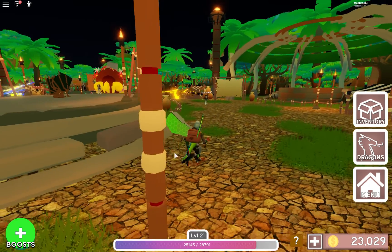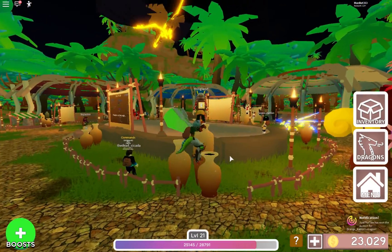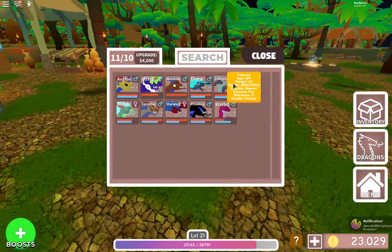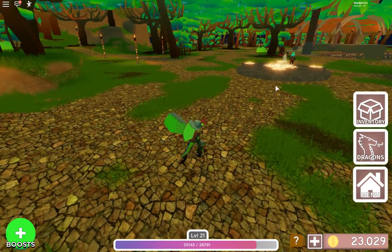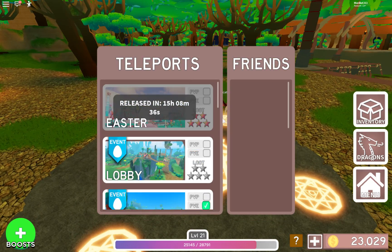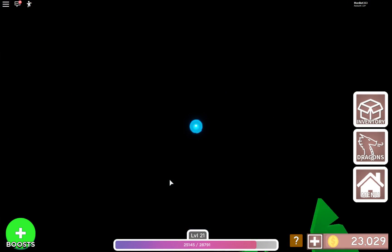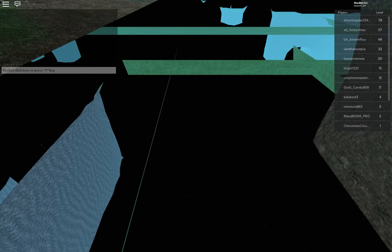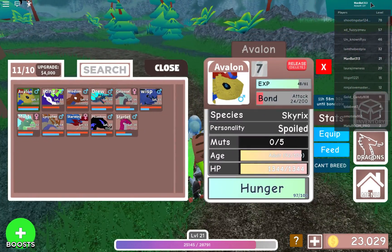This guy does about 83 average damage — not the best. I have a gender swap potion I got from a wheel spin. I don't really know why you'd want one unless you have all males and want to change one to female. I have a good even spread so I don't need it. We're just gonna keep playing with Avalon a bit more.